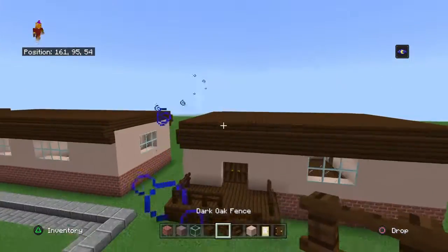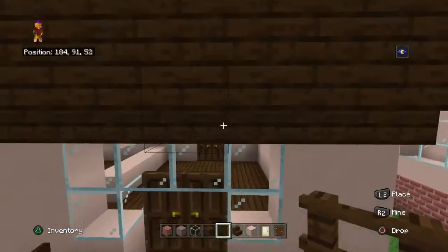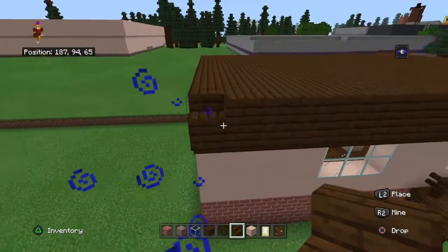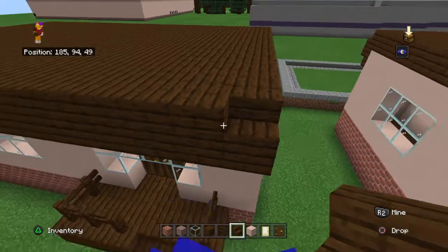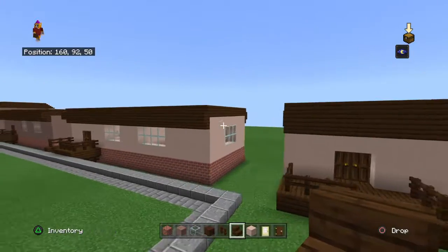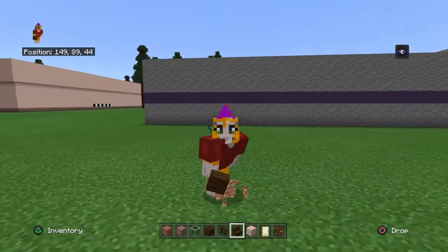So we have our house. Now you take your dark oak stairs and place them along the edges — this is for the back. Then you place a stair, then a bunch of dark oak planks, and then you place a stair. That's how you do the back and the front — it's just only stairs. I'll see you guys later, thank you.